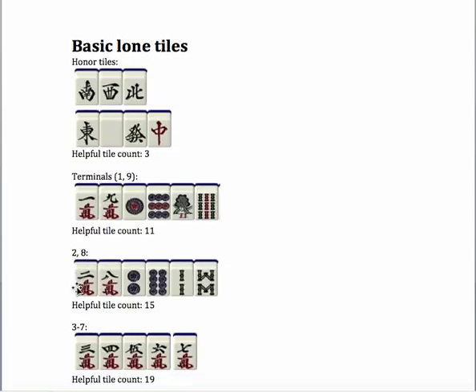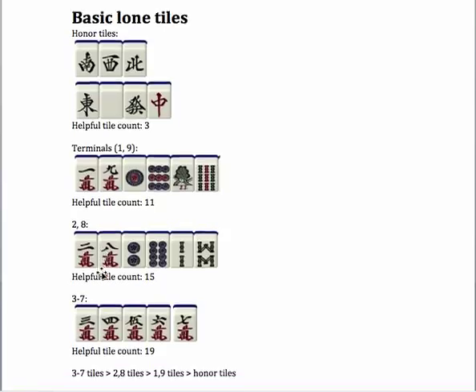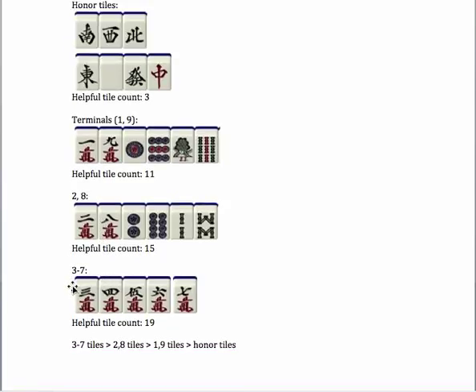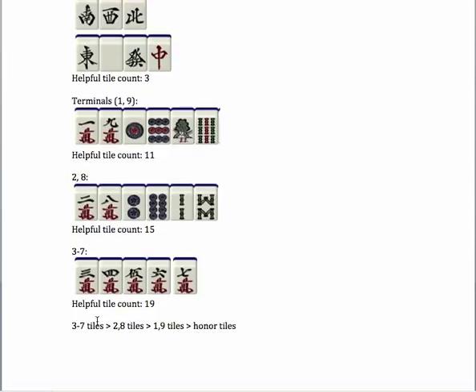Then you have twos and eights, which have more useful tiles. So with a two you could draw a one, two, three, or four to go with it. And finally you have your middle tiles, which are the most helpful, because if you had a three, you could draw a one, two, three, four, or five to go with it, and if you had a five you could draw a three, four, five, six, or seven to go with it. The basic rule is that your middle tiles are more useful than the tiles closer to the edge, and your number tiles are more useful than your honor tiles.